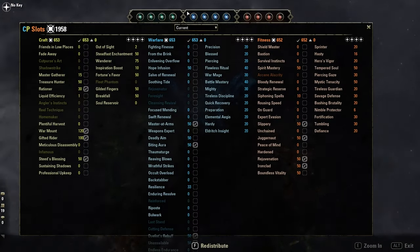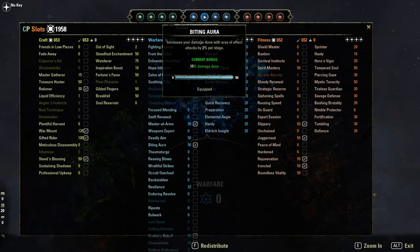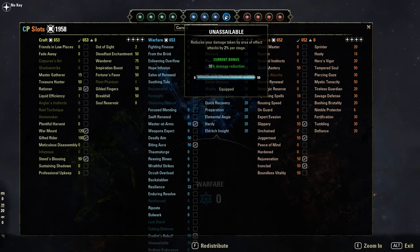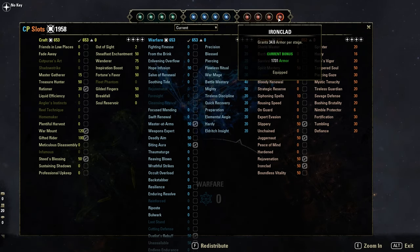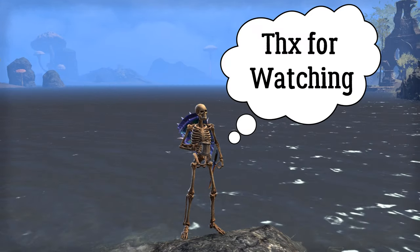Quick look at the Champion Points. The blue ones are new — Master at Arms increases direct damage by 10 percent, then Biting Aura, Duelist's Rebuff, and Unassailable. Red: Slippery, Dragon's Appetite, Rejuvenation, and Ironclad.